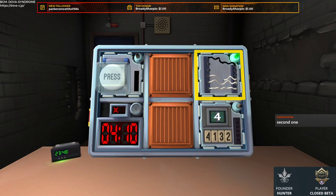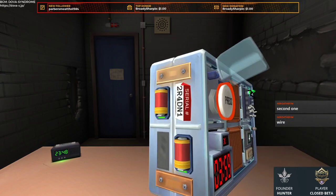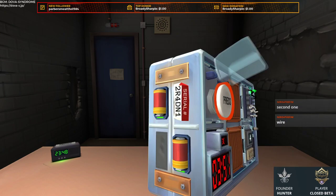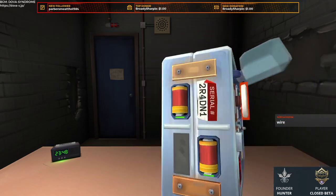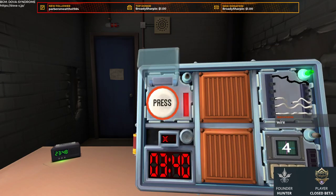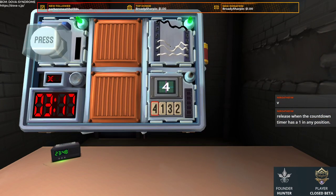Red. White button, press, red strip. Two — three batteries. The countdown has a 1 — oh shit, I just missed it. Alright, there we go. Okay, time for memory. Let me just write this down somewhere.